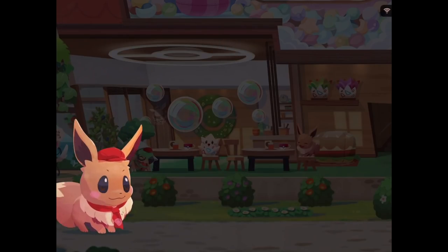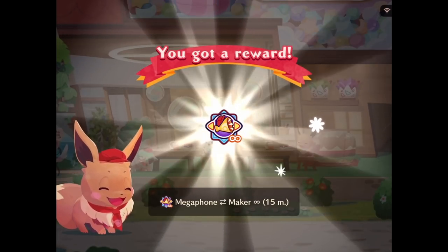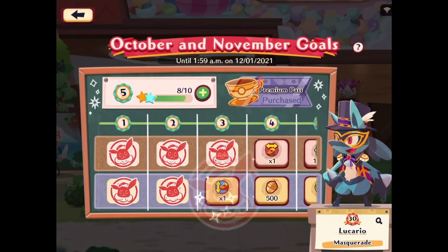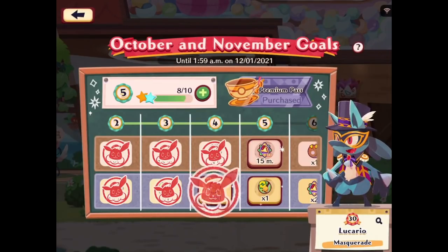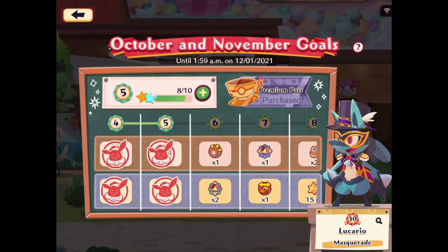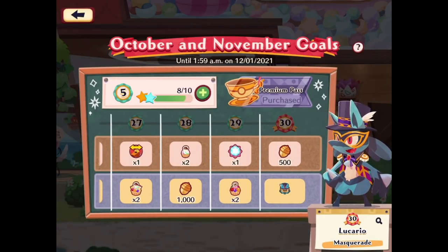Now let's claim our rewards: 250 acorns, some extra power-ups, the Megaphone Maker, 15 stamina crystals, another whistle, 500 acorns, a medium megaphone, and one leader bell. Obviously we'll have lots of levels to earn through and hopefully unlock some cool stuff along the way, but our main goal is to get to level 30.